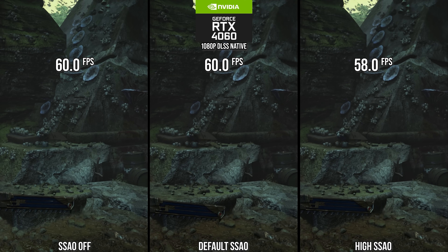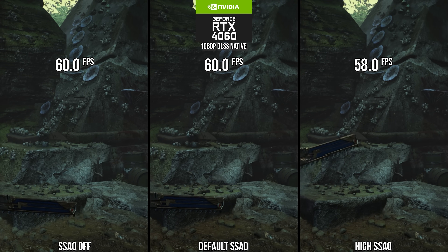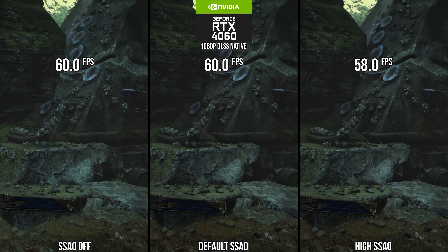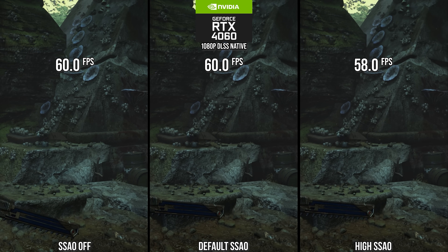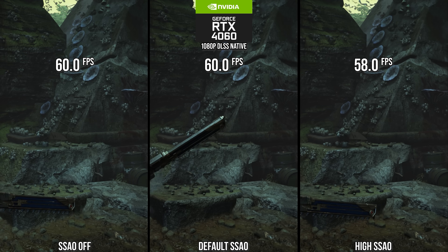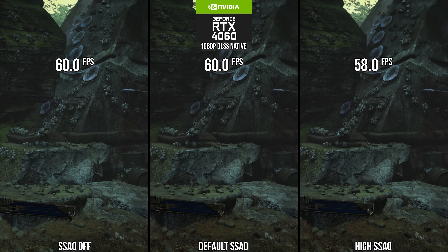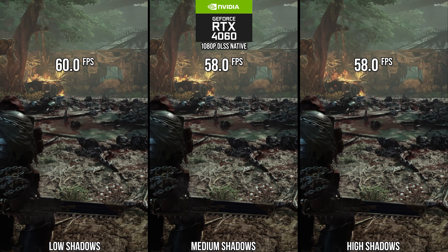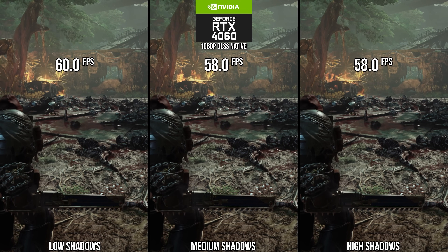For SSAO, the default setting is the winning performance combo — 3% performance above the high setting — but as comparisons to PS5 will show, it does introduce aliasing into the scene and lightens the appearance of SSAO on geometry. But once again, that's the optimized settings trade-off. For shadows, I've noticed very little difference in performance, so just keep it to high.